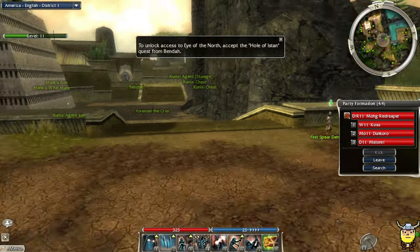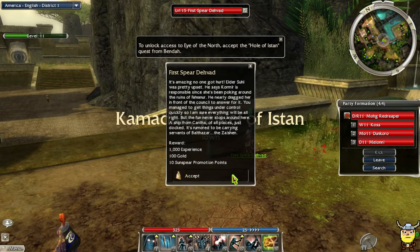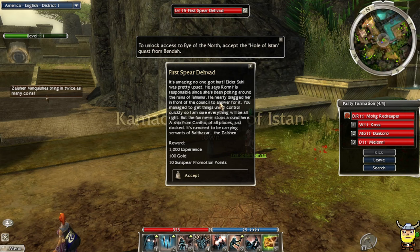Next time I get the eight-person party I'm definitely bringing some casters — Elementalists and Domination Mesmer. Quest turned in successfully. Elder Soul is pretty upset — he says Koss's sister Cormier is responsible since she's been poking around the ruins.